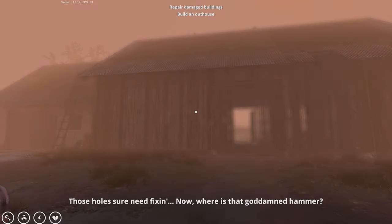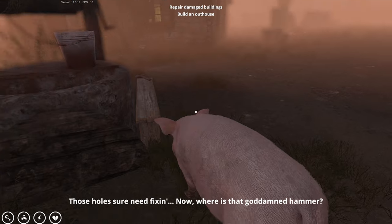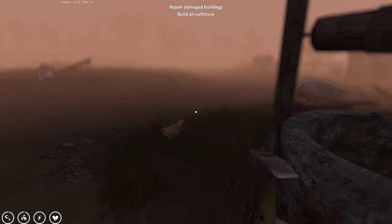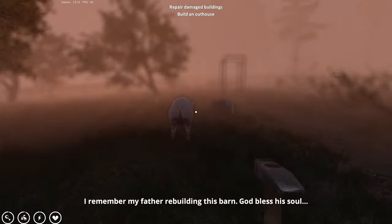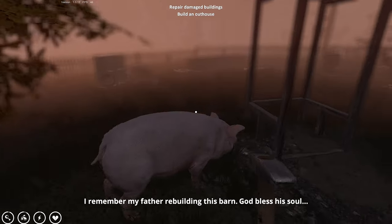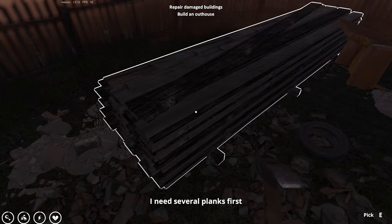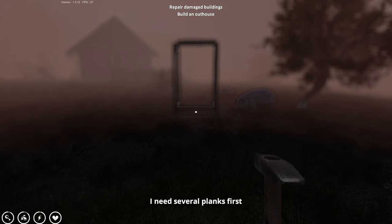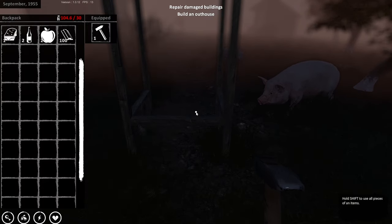Still September, still 1954. "Those holes sure need fixing now — where is that goddamn hammer?" There it is — equip it. Repair the damaged buildings and build an outhouse. Where are we going, Fluffy? Try not to hit the chickens. I need several planks first — have we got planks? How many can we carry? We'll grab a hundred — might be over-encumbered. There we go, a certain amount of weight we can carry.